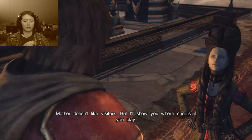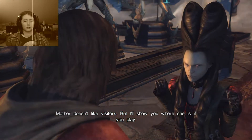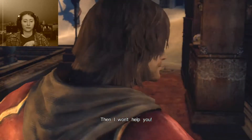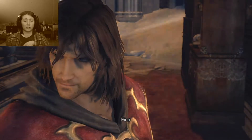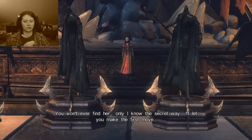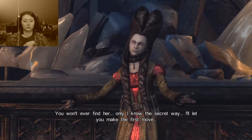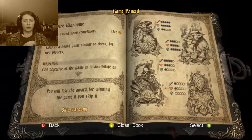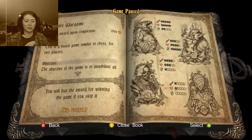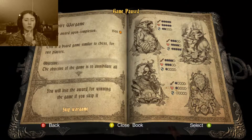She? Mother doesn't like visitors. But I'll show you where she is if you play. I don't have time for your games, I must find her now. Then I won't help you. Maybe we don't need your help. You won't ever find her — only I know the secret way. I'll let you make the first move. You're a spoiled little brat. So now we're playing... I could skip it if I wanted to. Not a bad thought, but considering I get 1500 points for beating her.